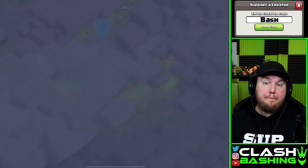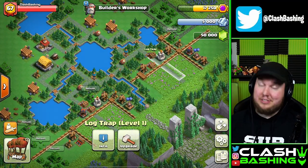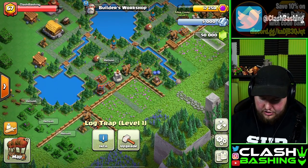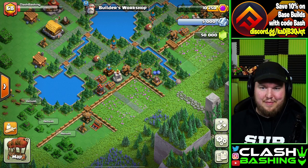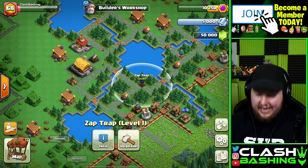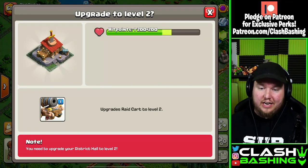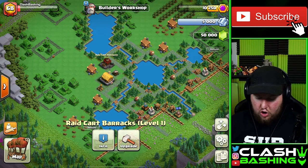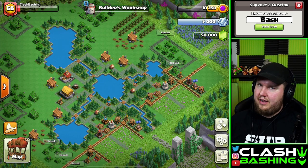By getting our Capital Hall to level five, we unlock Builder's Workshop. Hopping right in, we get a lot of great stuff — Log Traps, which are really cool to watch and will take out a group of Sneaky Archers if you're not careful. There are Hidden Mega Teslas, and a Zap Trap which pops up and zaps units. We also have a Raid Cart Barracks, which unlocks the Raid Cart unit — Cannon Carts with some Barbarians, really fun to use.